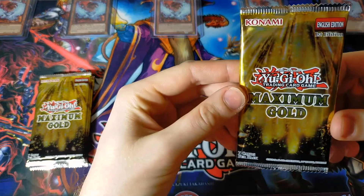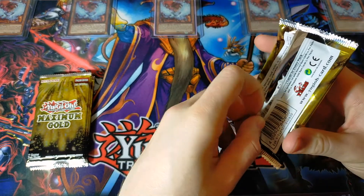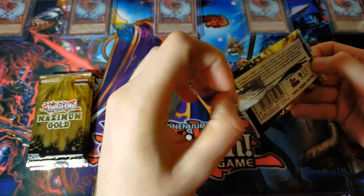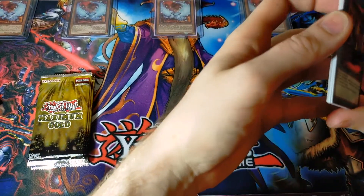In truth, I don't even know what to look for in this set, but there is a lot of good stuff so I'll take anything. Maybe an Apollousa alternate art or an Elemental Hero Stratos alternate art — either one of those would be fantastic. So I'd say that's what we're hoping for today. Anyway, let's find out.